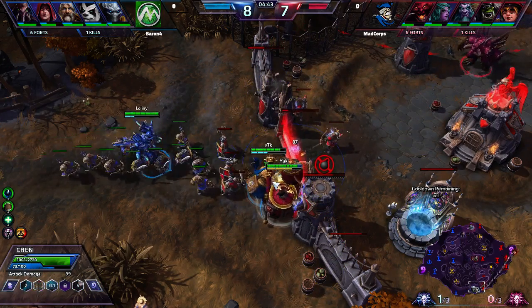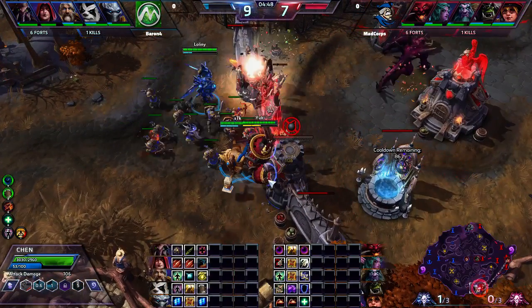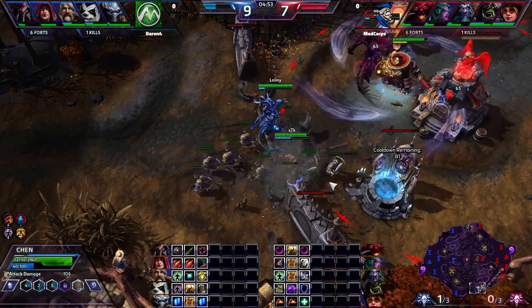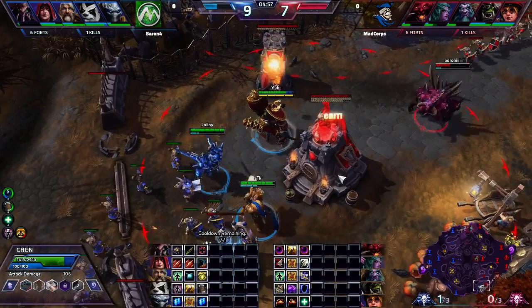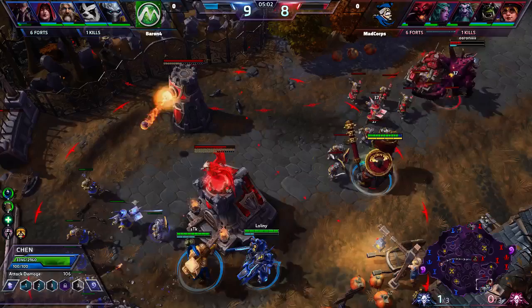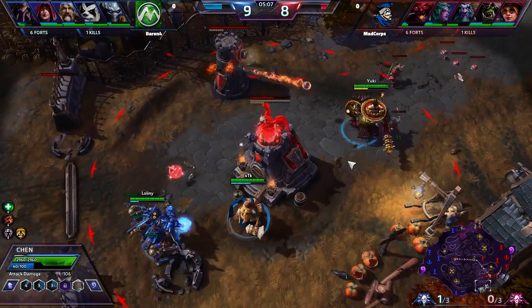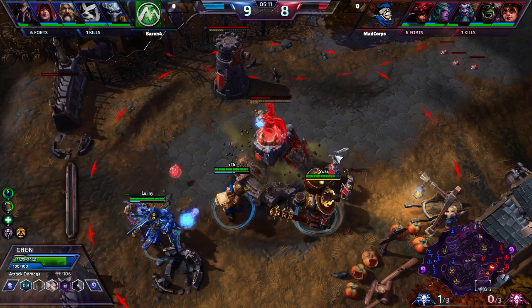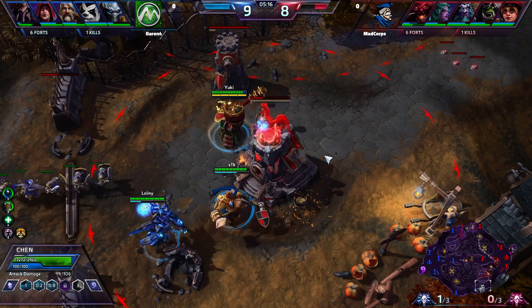Yuki is also running the very tanky build, like we were talking about earlier — Regeneration Master at level 1, Amplified Healing for himself. His team is running a totem as well. He has the Brew Master's Balance and now is diving onto Arony. These two are basically going to be in a fight to see who is tankier. The difference is Arony has a way of interrupting Yuki's main tankiness factor. It looks like Yuki's going to be the tankiest option here, if he can stay alive and get those souls. They do have that triple support — Tyrande, Malfurion, and Rhaegar.